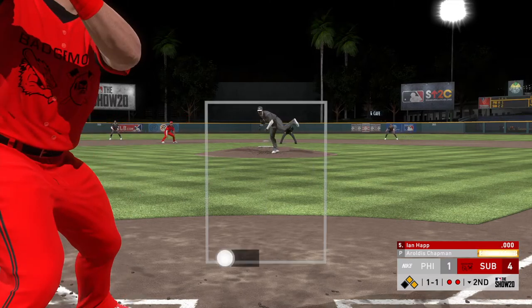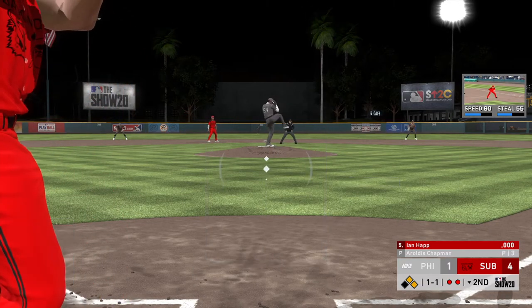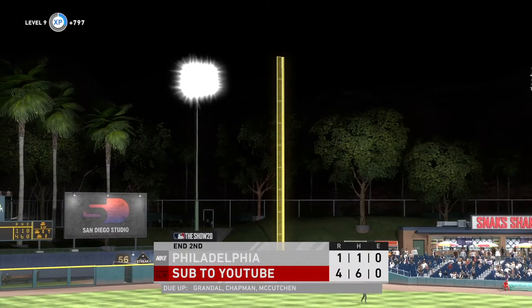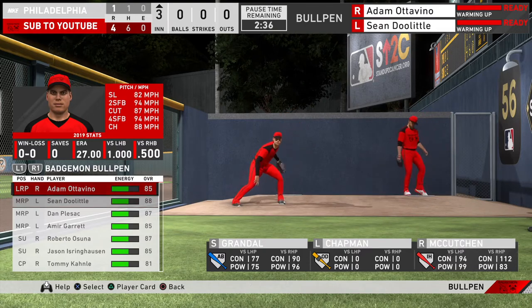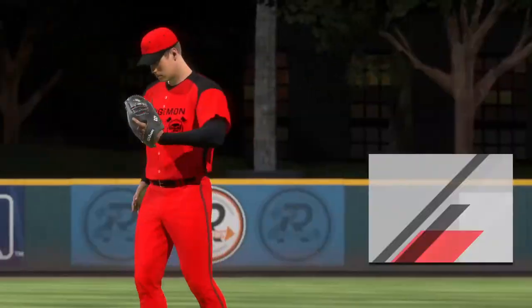One-on-one right on the black — good pitch. Just missed the fastball low and in. We got a four to one lead going into the third inning. I trust a lot of these cards.